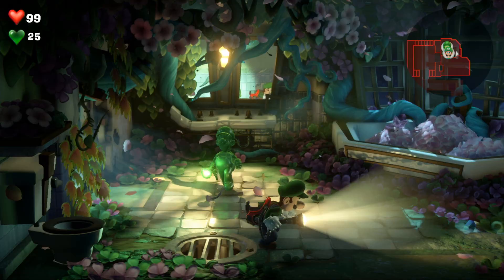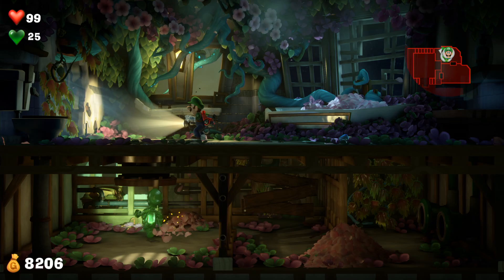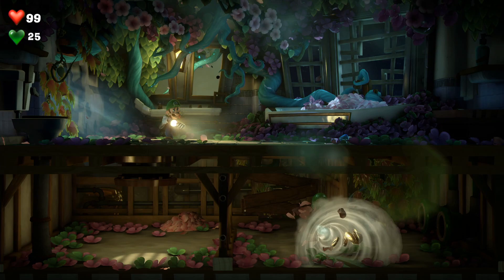We were playing the whole thing in co-op. I got to play Luigi, and you got to play Gooigi. He can't open doors, but he can go places Luigi can't. So there's a cool dynamic where the two — Luigi and Gooigi — can do different things and have to almost rely on each other. Similar abilities for the most part, but with slight differences.